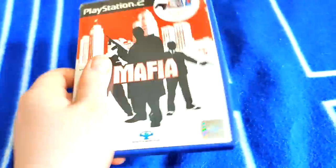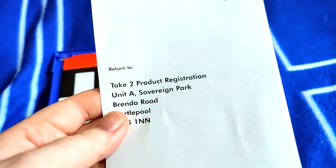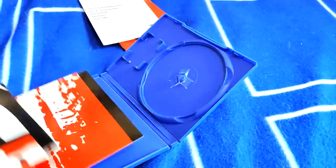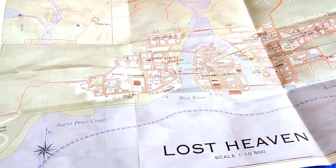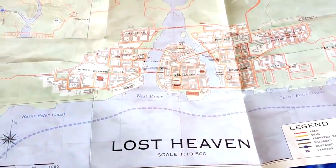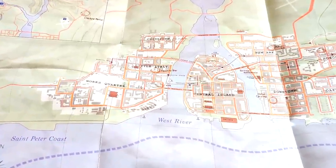You're probably wondering why I'm filming this — I wanted to show you what actually came inside the box. There's the full manual, which is nice. I wish games still had manuals. There's also a Take-Two mail insert — probably out of date — and last but not least, a full-size map, so you could have it out while playing. I actually tweeted 2K and Hangar 13 asking if they could put something like this in the physical copies of Mafia Definitive Edition. If you want to see that happen, go tweet them with the hashtag Mafia map.